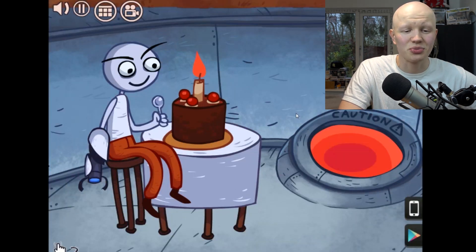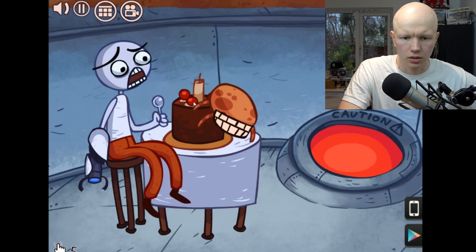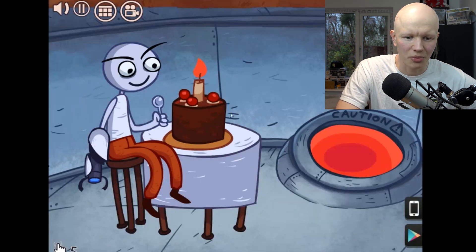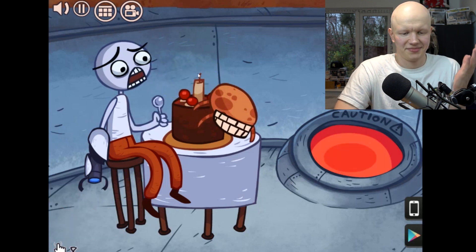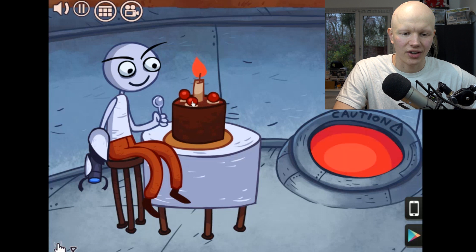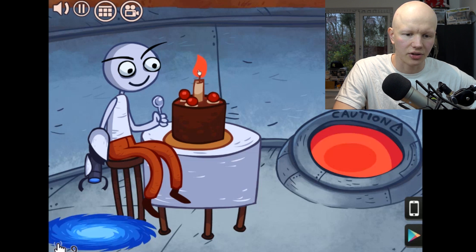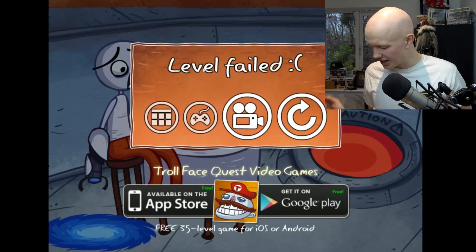I have no idea what any of these references are from, so you guys will probably know. I've got a spoon, I've got a portal gun. Level fail — restart that one. What am I supposed to click on? I can't click on that. One more fail — I'm going to have to put some tape on. Portal gun — now click on it. That's three fails, tape time!